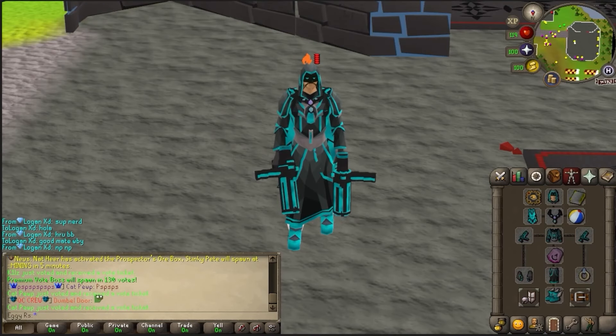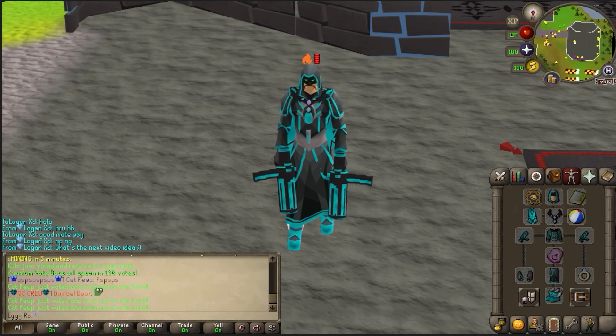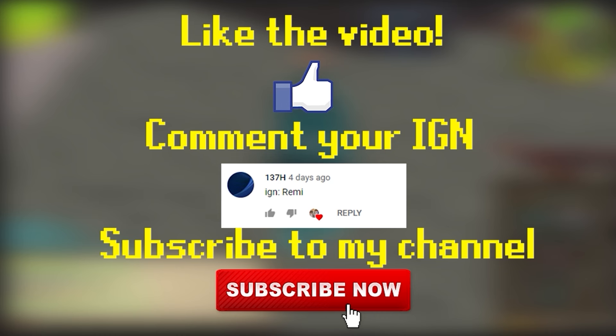For today's giveaway, one lucky winner is going to walk away with one of the brand new summer boxes. These are worth trillions in-game and can give some of the best items, so be sure to enter. If you want a chance, make sure to like the video, comment your Redemption IGN down below, and subscribe to the channel.